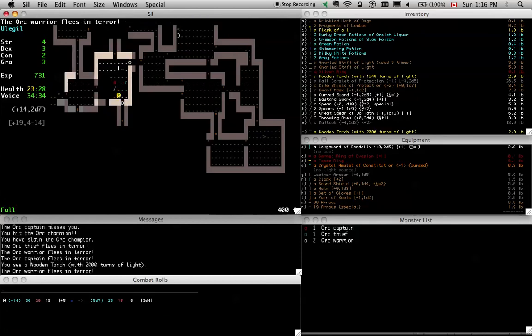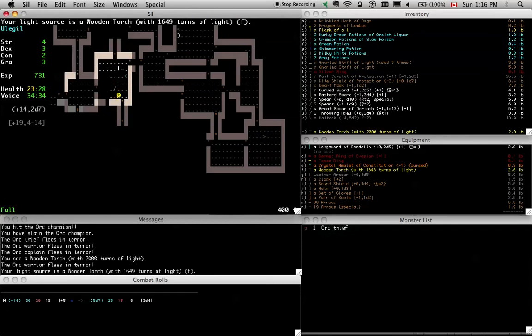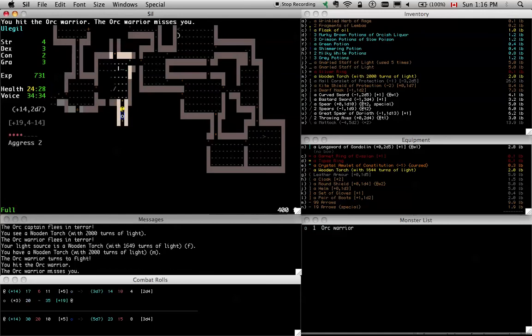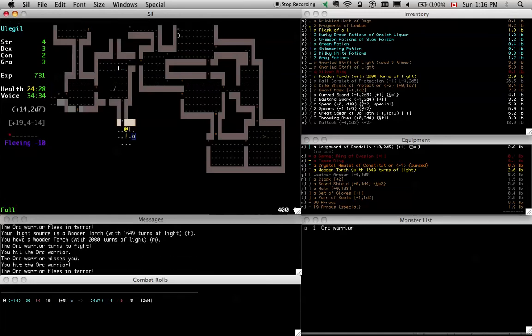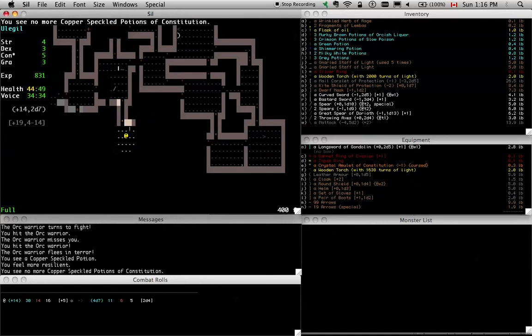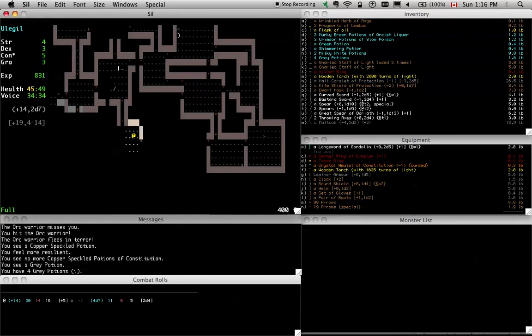Wicked. Let's wield this. Why'd y'all have to run away? I really wanted to kill that orc captain. Nice potion of con, which would have been nice. I'm not con drained — I have that stupid amulet. God, I hate those.